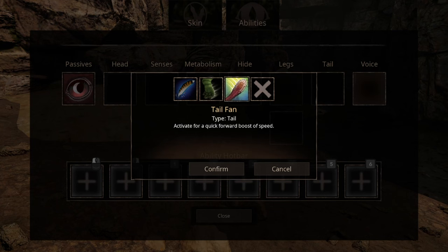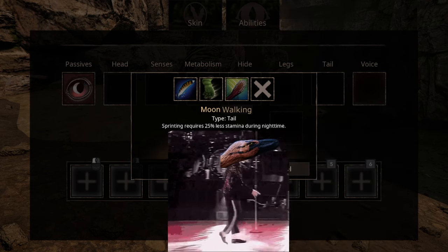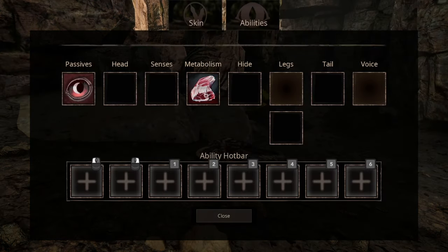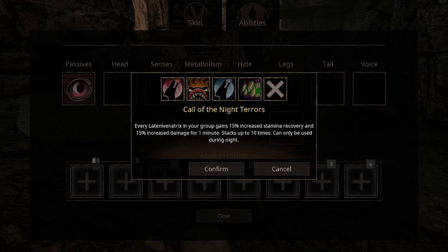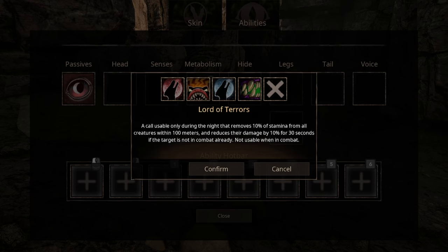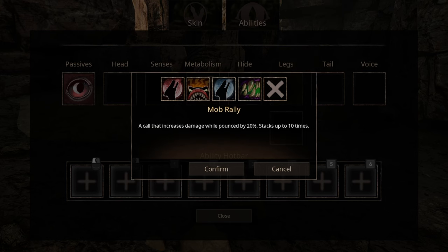For tail abilities, we have 3 options. The first one being Tail Fan, that grants you a major boost of speed for a short duration and short distance — perfect to get out of a hairy situation. Moon Runner will make you use less stamina when running during nighttime, and if you do it backwards, you'll gain a major boost in style. Featherweight means you can quite literally jump off a cliff and say 'but a scratch.' For voice abilities, we have 4 options: Call of the Night Terrors increases stamina and damage output and can be stacked, but it's only usable during night. Hiss decreases damage by a whopping 50% for a minute, usable any time. Lord of Terrors, instead of boosting your teammates' stats, reduces the opponents' stats — also only usable during night. The last ability is Mob Rally, a call that increases damage output and can be stacked up to 10 times.